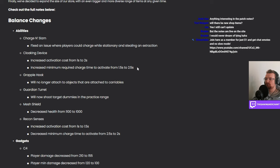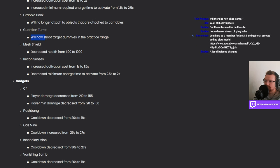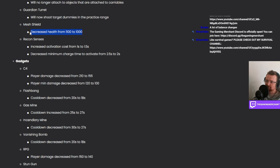Also increased minimum required charge time to activate, so you've got to wait longer before you have enough charge to start the cloak. Grapple hook will no longer attach to objects connected to carryables — that's a shame. Guardian turret will now shoot target dummies in the practice range. Mesh shield got a small nerf, not really much.